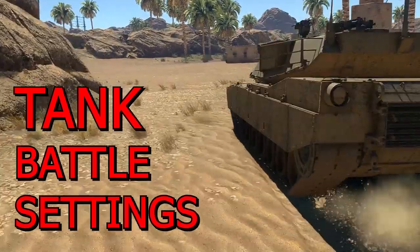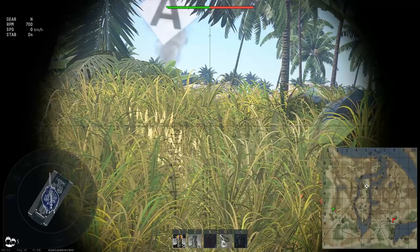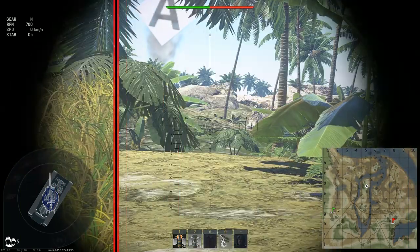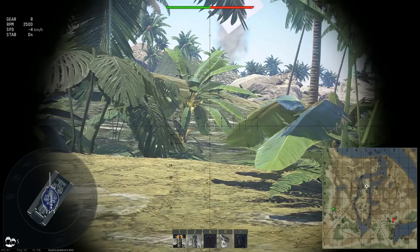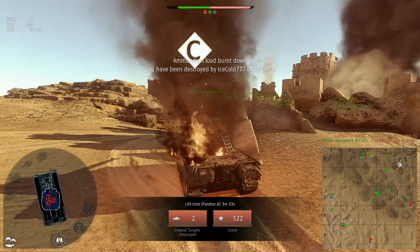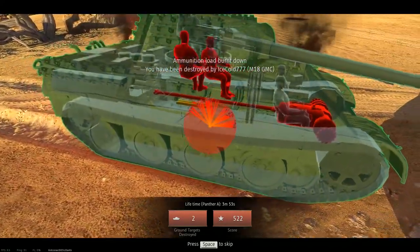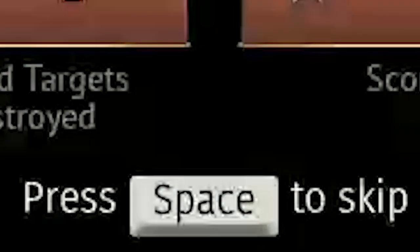Tank battle settings are effective while in tanks. Grass in tank sight: when enabled, the grass distance setting applies; when disabled, grass will not be shown while using binoculars or in sniper mode. Disabling it gives you a balance between a nice image in third-person view and fewer obstacles while aiming. Players tank destruction replay: after you are killed it shows how the opponent's projectile penetrated your armor and what damage was done. Keeping it on helps you understand tank weak spots; if you need to respawn quickly the replay can be cancelled by pressing a button.